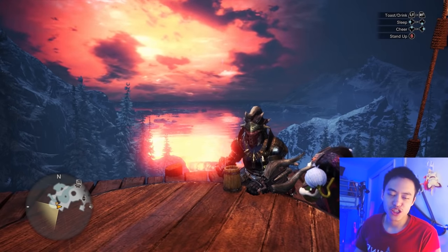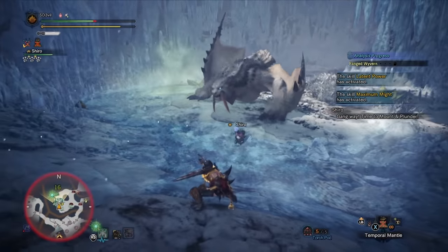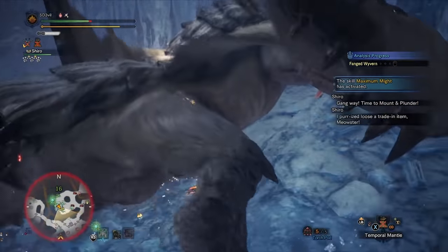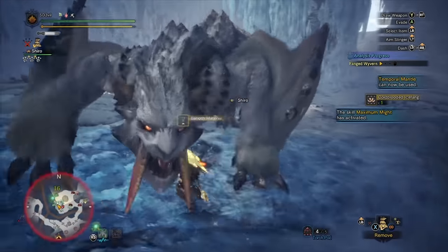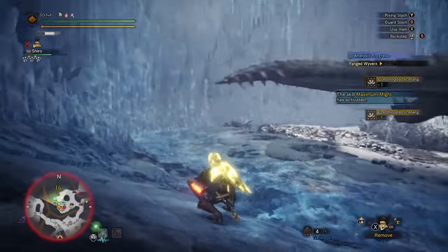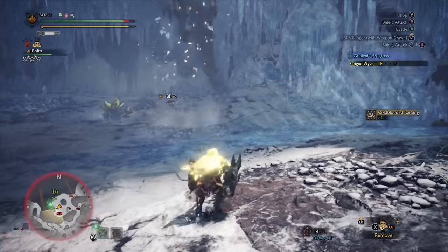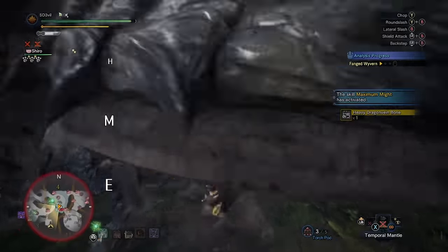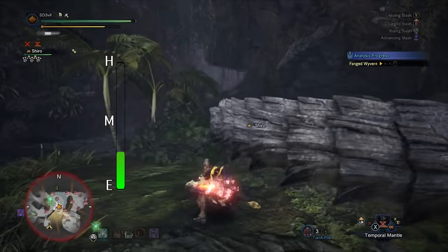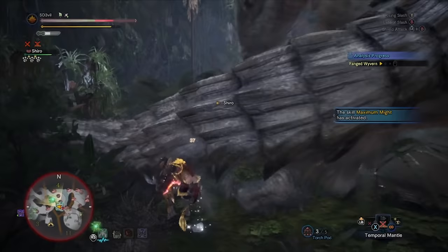Next on the list is the Sword and Shield. It's very easy to use — you don't really need to know much, maybe a few button combos, but it's really simple. The only difficult thing is the range; it has a really short range and you need to be extremely close to the monster to deal damage. With flying monsters especially you'll miss your hits. I'd put it in between easy and medium — easy for its ability to attack, but harder for reaching the monster.